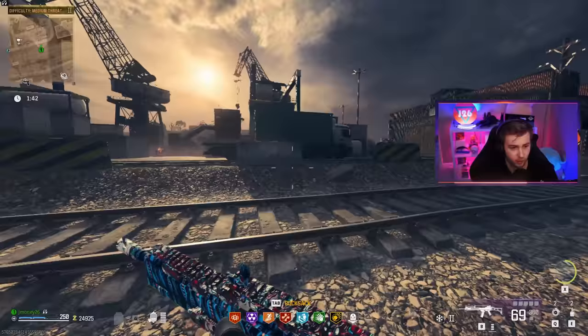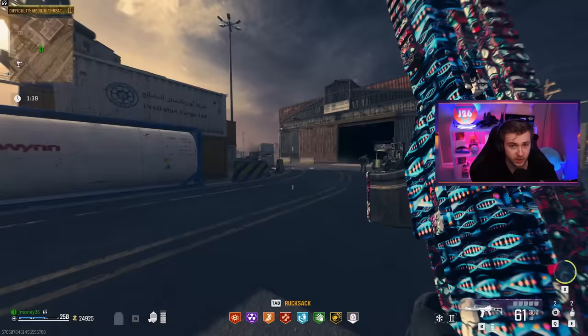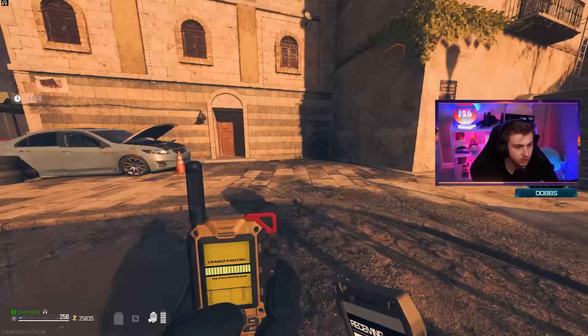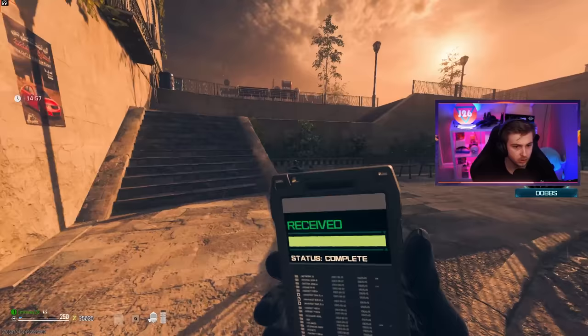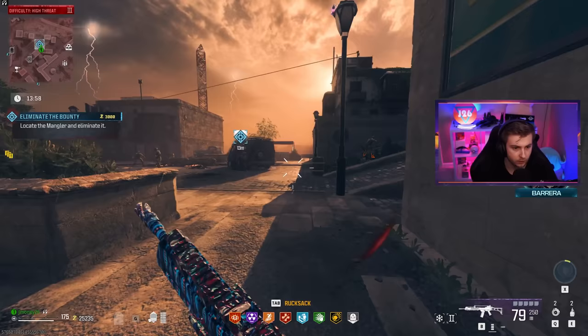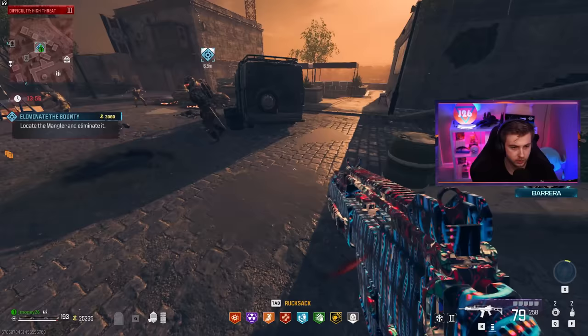If not, if there's still people in this lobby, I'll drop them the Ray Gun schematic — that's all assuming we make it out of this alive. We got the Aether storm coming in. We're onto our last 15 minutes. This one says it's a mangler, but this is a bounty in this area. We'll see if it drops anything good.